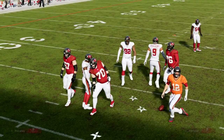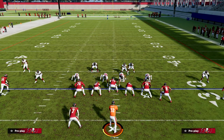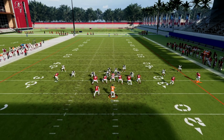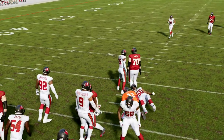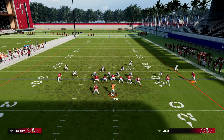Even blocking the running back isn't always 100%, and you get these quick shed animations on the running back. If we want to continue to get pressure against a blocked running back, we send this linebacker here and then stand with our user right here. A lot of times the blocked running back will sit in the middle and we'll be able to loop around the edge.